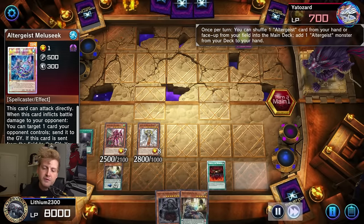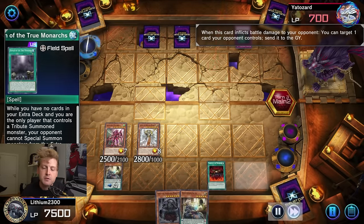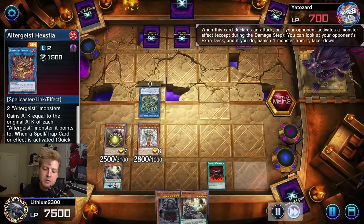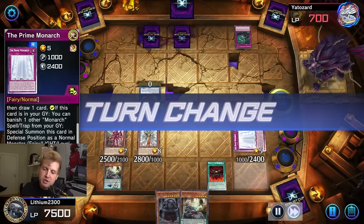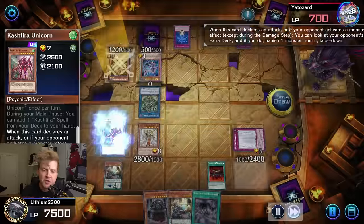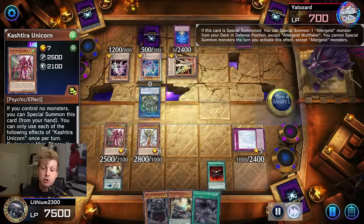I like Kashtiras. A small difference from my real-life build — I'm playing Kashtira Ogre, the one you can search from Fenrir that has the same Monarch stats, so you can potentially reveal it for Tenacity. That does come up. The only downside is you don't really want to draw or open with Ogre. March protects my Monarchs — I'm a huge fan of March, especially here in Master Duel where Duster is still around. March plus Vanity's Fiend or Majesty's Fiend is superb.